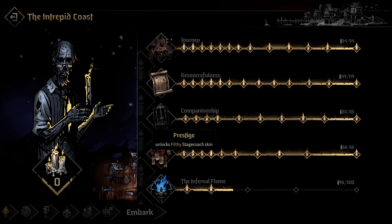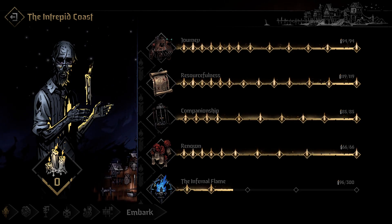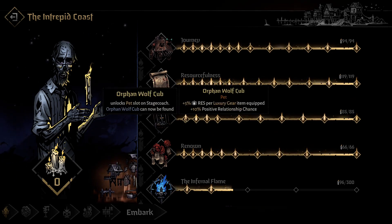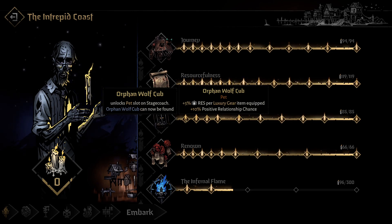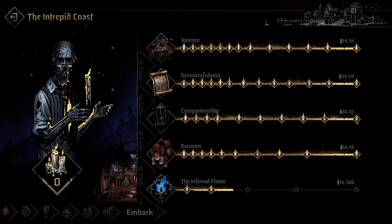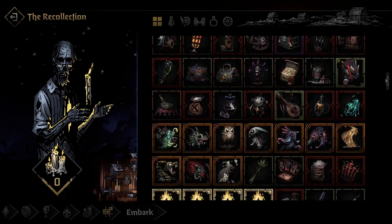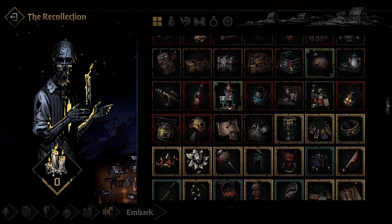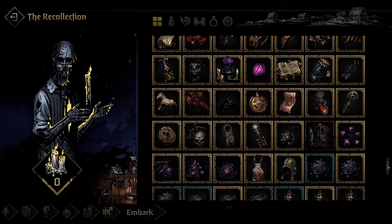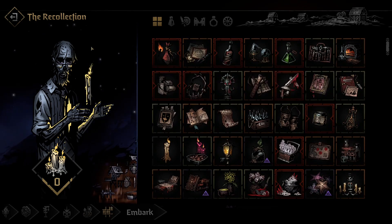There's also Renown with Prestige to change how your stagecoach looks, and the infernal flame, as well as different pets in companionship. The first pet — which I said to upgrade immediately — is really good because of the luxury gear and stress resistance; that's a great starting pet. The rest will come once you master the game. The Recollection is where all your trinkets, items, rewards, and everything in the game will spawn, so you can check what each trinket and item does. There's nothing to upgrade here — it's just a showcase of what the game has to offer.